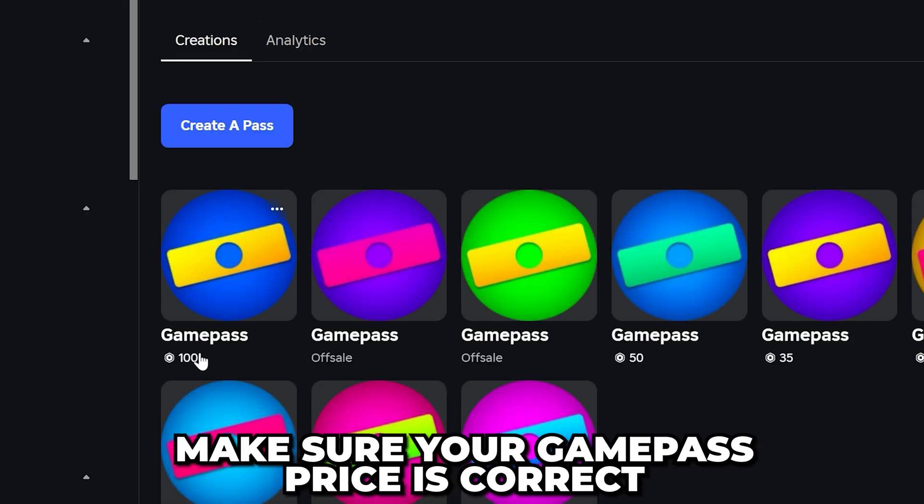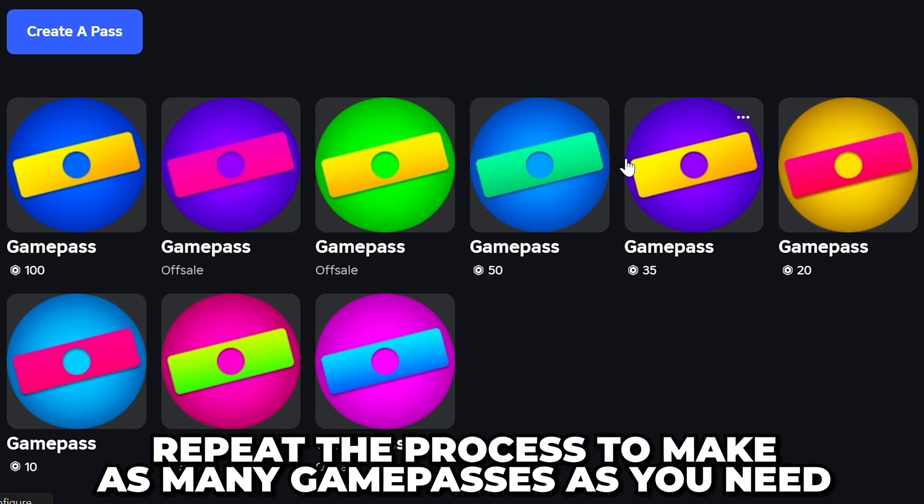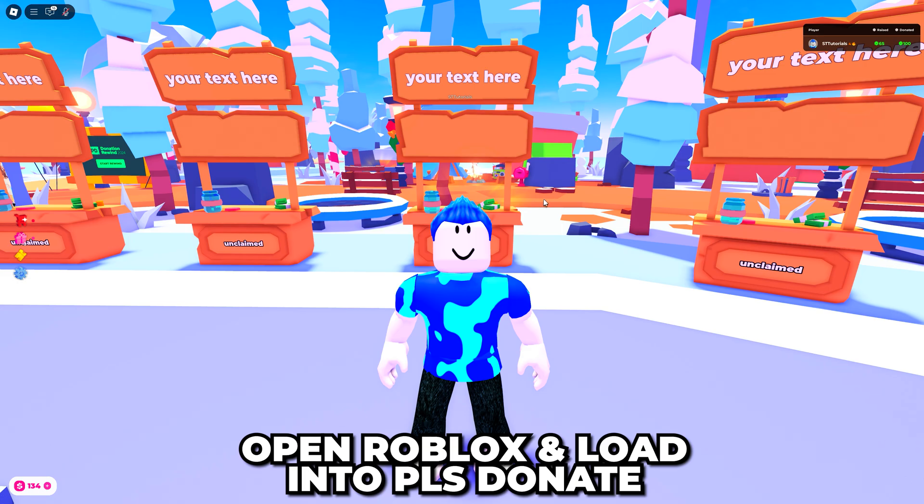Click the Save Changes button, then head up and click the back button. Make sure your price under your game pass is correct, then repeat the process to make as many game passes as you need. Each game pass is one donation button in Please Donate.